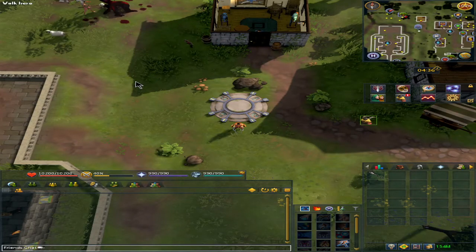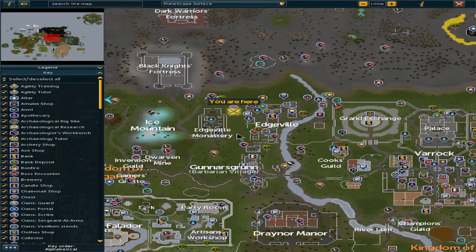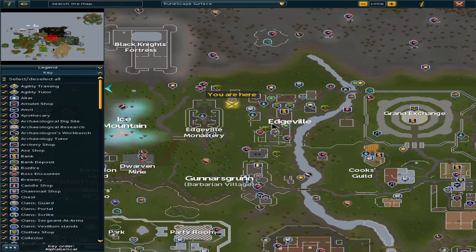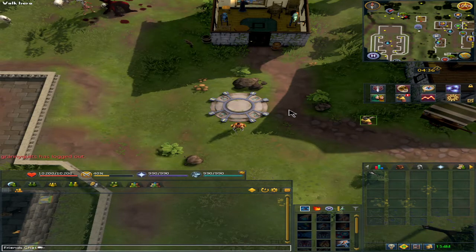With Fresh Start World starting, it's very important to get your first 20k GP on the account, as you'll be able to do so many things with it. The only requirements are food and making your way to Edgeville. For a little extra reward, you will need to set up the Authenticator on your account.